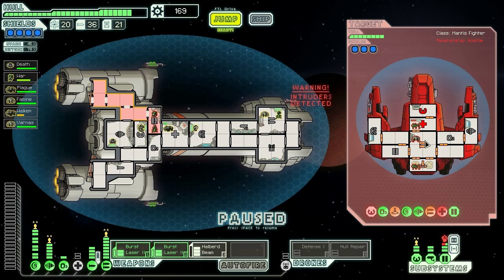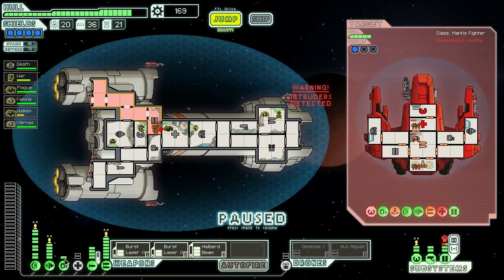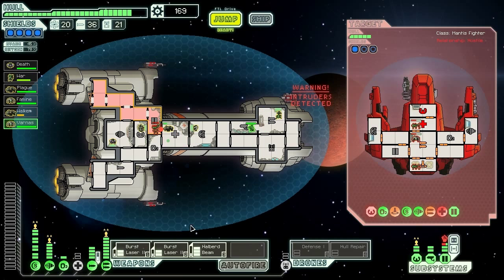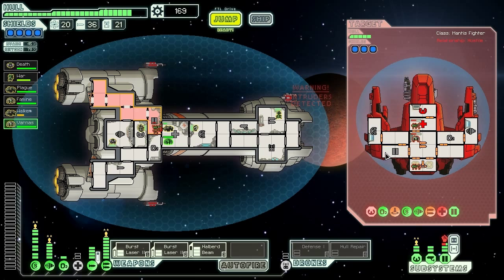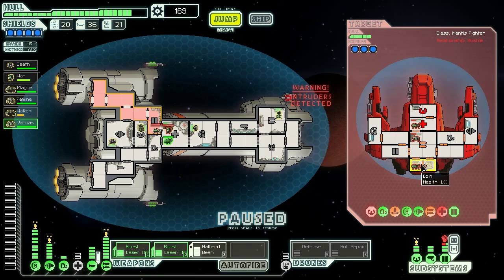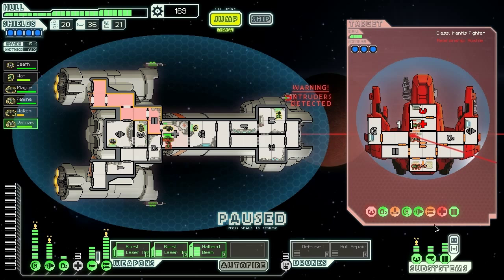Halberd beam is back online — good, good. Hit them in the weapons. There we go! Now the weapons are entirely offline, and we can just chill in the medbay. Also, those Mantises are coming to deal with us. Hopefully we'll be able to power up our medbay when they break through, and we can just tank them out in the medbay. Their teleporter seems to be damaged, and one of them suffocated — that worked out for the best. In fact, we don't even need the teleporter on to do that.